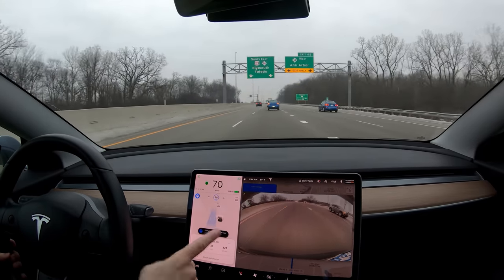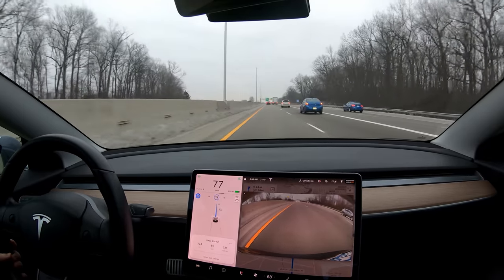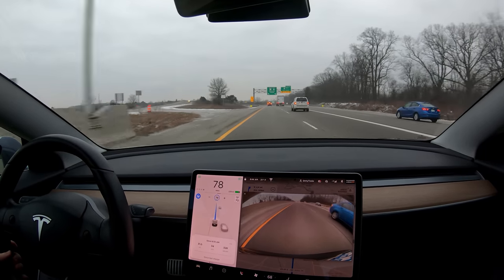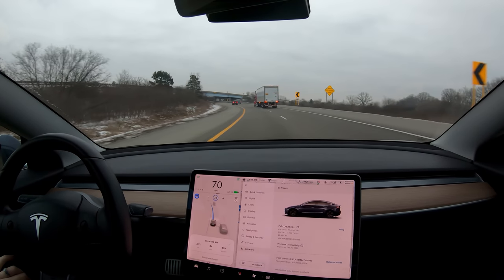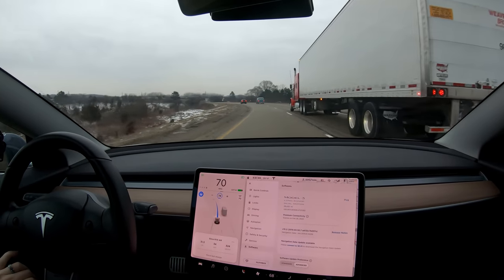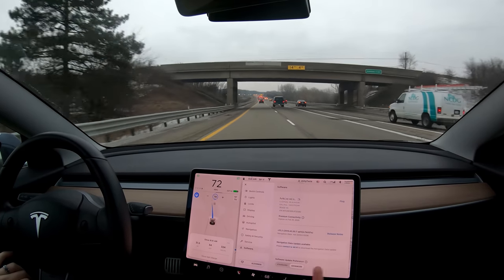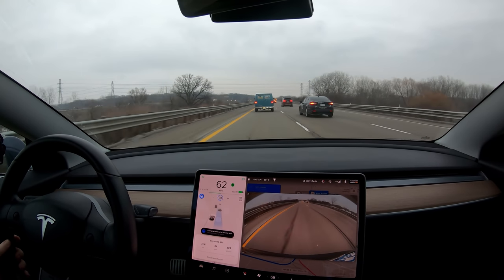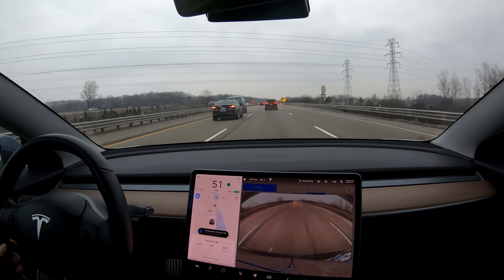We got a 'changing lane to follow route' prompt, which is totally unnecessary and the exact same as hardware 2.5. The map data isn't linked to the hardware, which kind of makes sense, but it would be nice if those got fixed — that's been wrong since I got the car about a year ago. I have a navigation update available. Just making sure the car is doing an okay job around this bend. There's something crazy coming up here — we're going to see a lot of barrels.